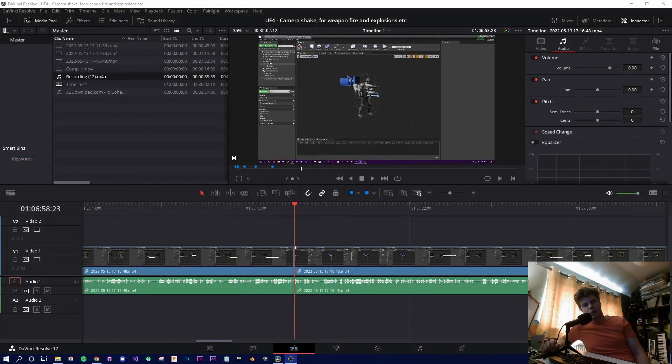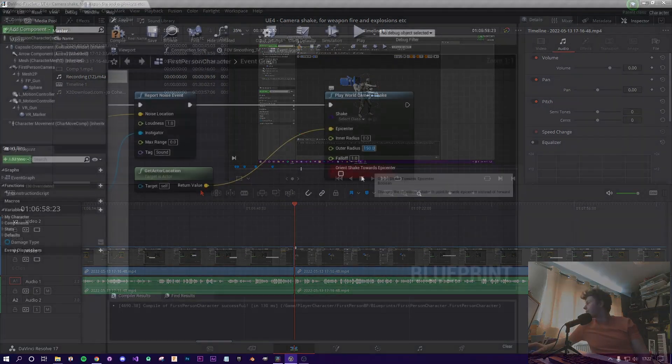Quick segue while editing: you could probably use the camera world location as the epicenter instead of the actor location. To do that, in your components panel drag off the camera and get its World Location, then set that as your epicenter. Your outer radius could then be reduced down to something like 10 or maybe 50. You'll have to experiment, but that should reduce the potential for interference with nearby players.